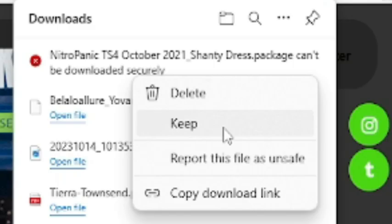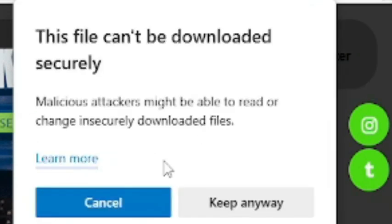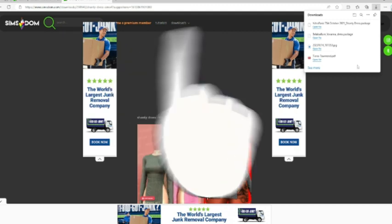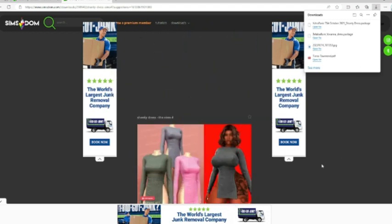If you look over in the corner when you get things like this when you're downloading — like the dress we just downloaded — Nitro Panic with the X, all you have to do is click these three dots and click keep, and keep anyway. It's telling you that there's a chance it could cause a virus, but that's a chance you're taking when you're downloading any mod and you don't have an antivirus. I recommend Norton to you all — it's really good. Anyway, let's continue on.